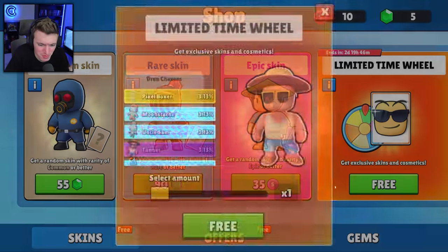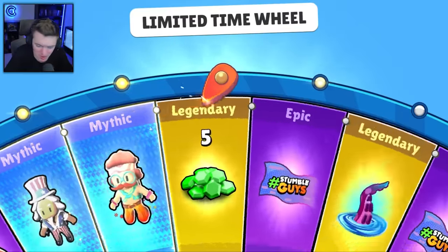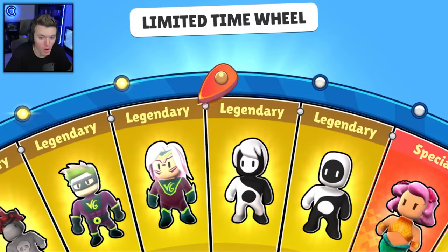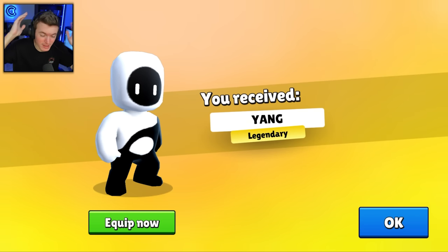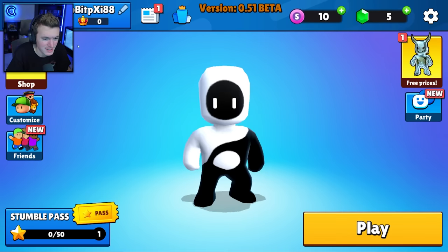We'll do two more single spins and then we'll go to spins of 10 to speed it up. I'm not trying to waste your guys's time, I just wanted to admire the new stuff. Get the Yang — yes! Yang is better than Yin in my opinion. I just like the bald look — this is clean, I love this skin. Equip. I haven't seen it in the lobby yet.